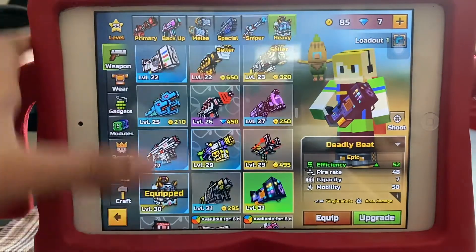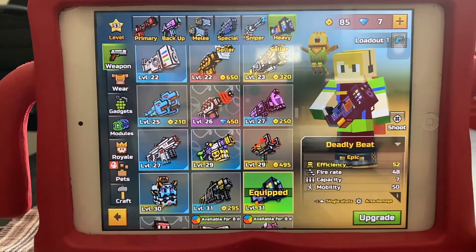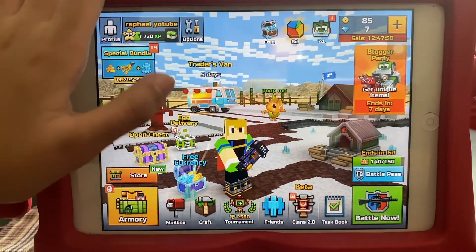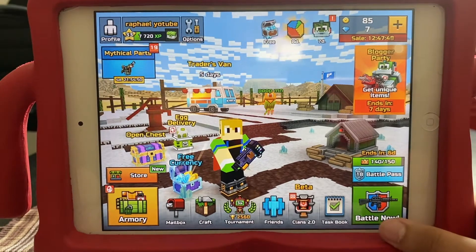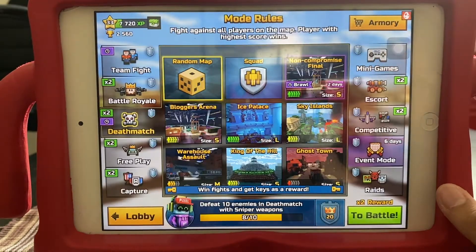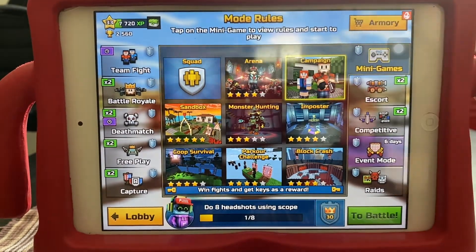No, never mind — just Deadly Beat. Soul Stone is from level 30 and Deadly Beat from level 31. So my weapons are kind of powerful. Look at my battle pass — it's now about halfway through. Now we'll go to minigames, campaign, and then the last boss.